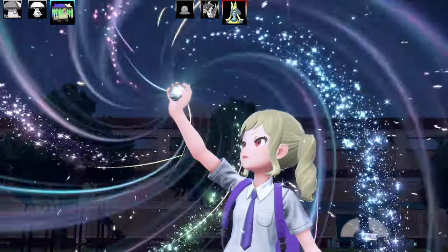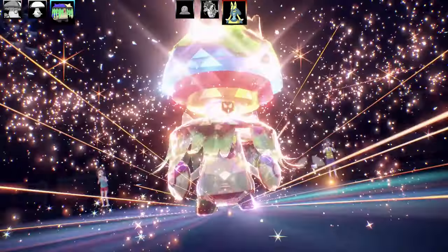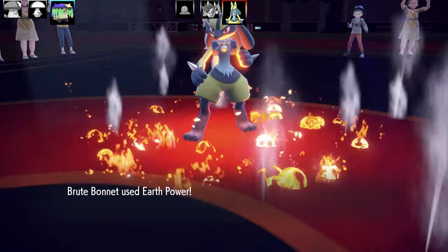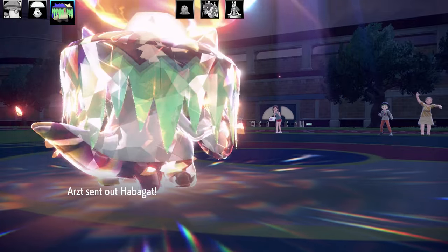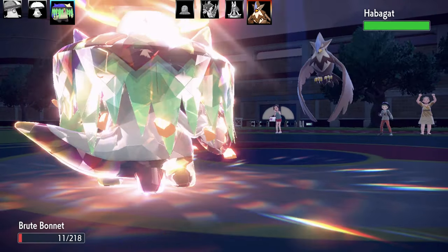I'm gonna go for Terra Ground here — that's the Terra I've got because this team is obviously weak to Fire and Steel types and they can't really do anything to that. I managed to survive Lucario's Vacuum Wave and took it out in one shot with Earth Power, which is really good because I didn't really have much to do to a Steel type. Next Pokemon is going to be Staraptor with Intimidate. Not that it really matters, it's gonna outspeed me anyway.